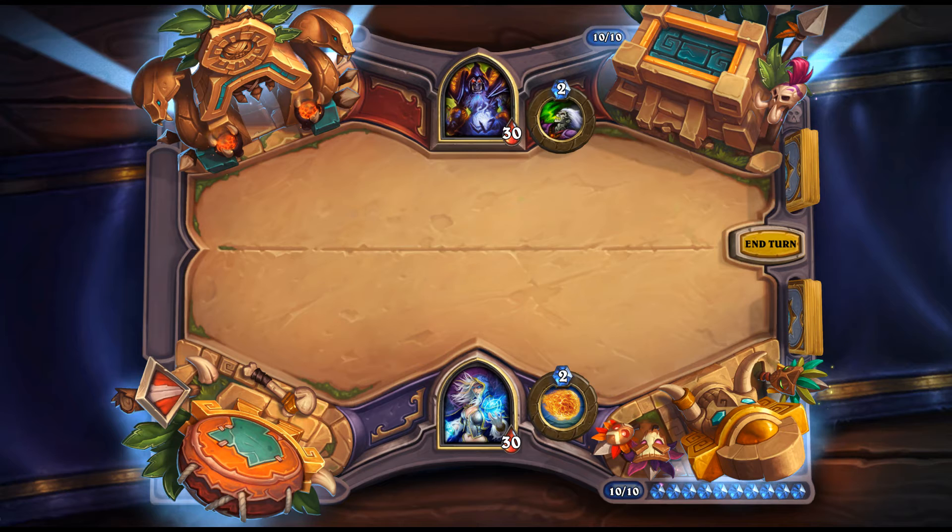Mark of the Loa: 4 mana Druid spell, Choose One — give a minion +2/+4 and Taunt, or summon two 3/2 Raptors. It's versatile, which is what Druid does, but neither option is particularly exciting. The +2/+4 and Taunt is okay; the two 3/2s are decent. Overall, not very compelling.